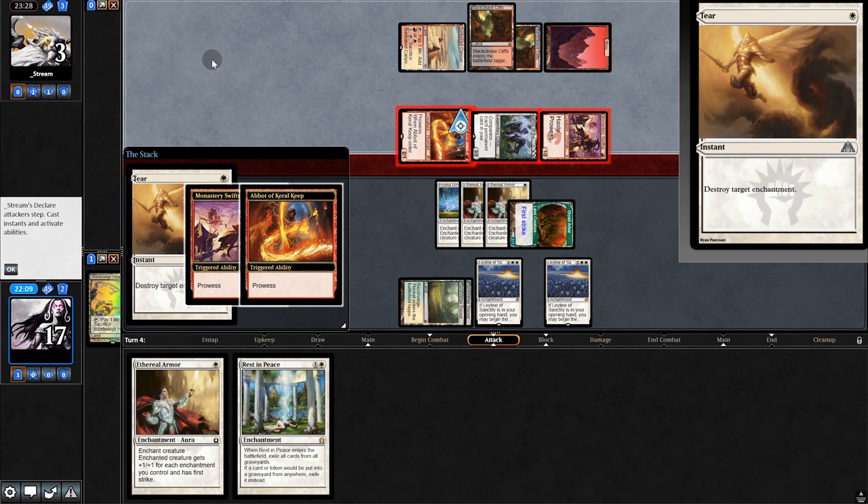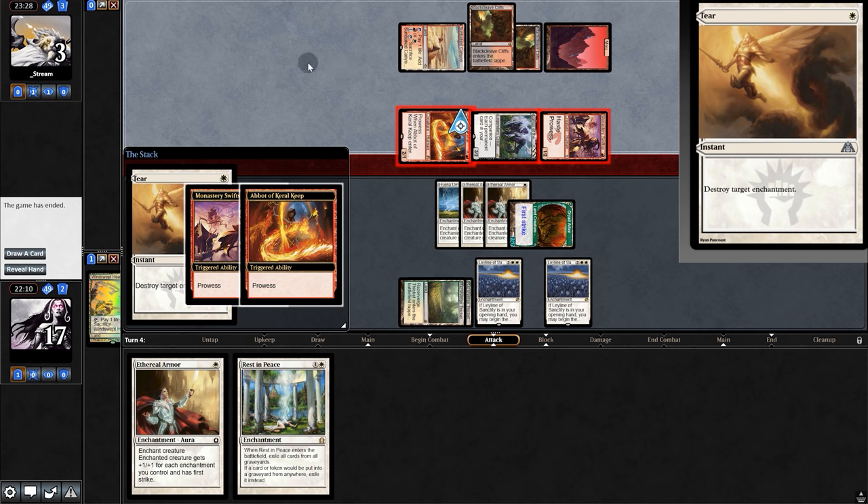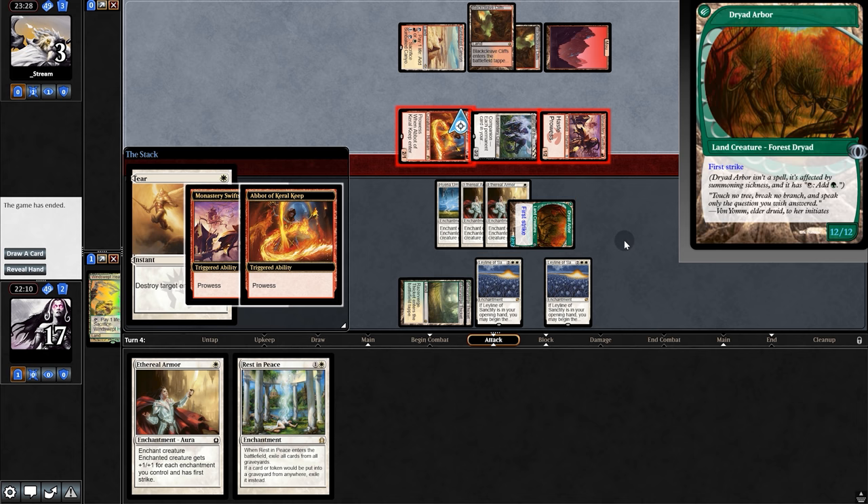They play Monastery — what is this? Opponent concedes. So in game one, opponent knew we were a Bogles deck and wanted to keep their deck secret, so they removed their removal — and lo and behold, all they needed was removal. What a great start to the matches.